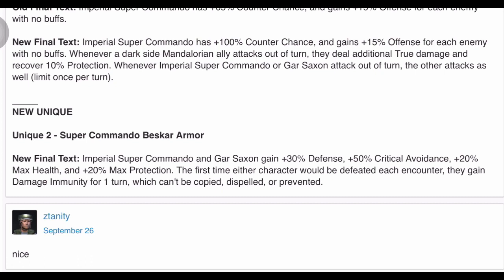The critical avoidance stuff I don't care about — I think that's trash. Every time I have a mod with that as the primary I just sell it. But the defense gain, health, and protection could be good. From what I understand, Gar Saxon and Imperial Super Commando both suck right now, so this could be a decent boost between the defense, health, protection gains, and the out-of-turn assists.